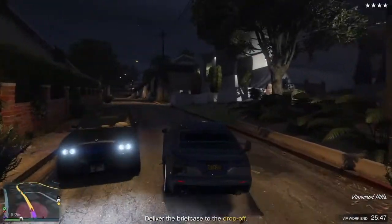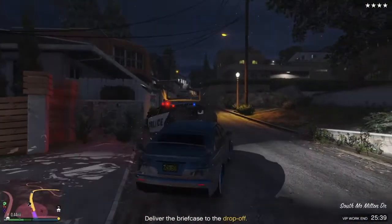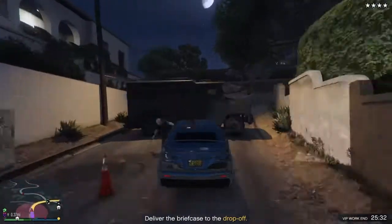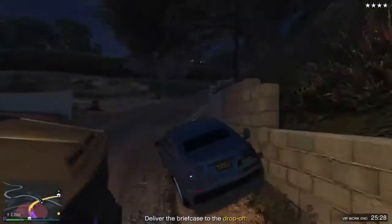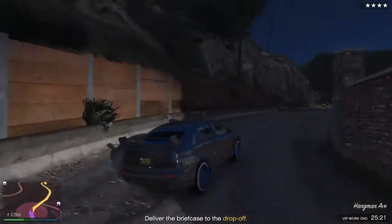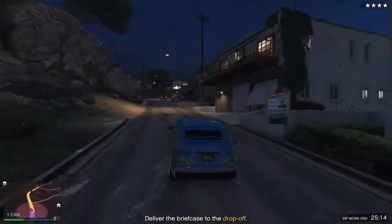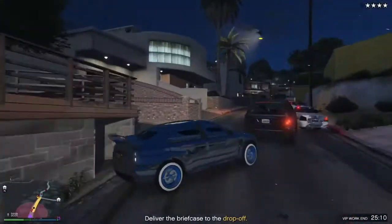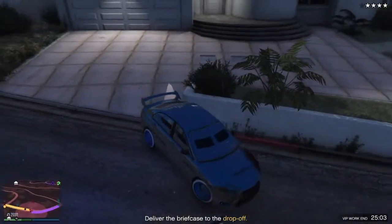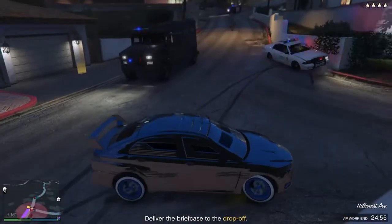Sometimes there are fully-armored SWAT cars — not tanks, but 100% armored — as you can see right here. You could take those and they wouldn't be able to shoot through them either if you don't have the Karuma. But it can be hard to find one or get in with so many police chasing you. If you have the Karuma it's a lot easier and faster — the armored SWAT car is one of the slowest vehicles I've ever driven.